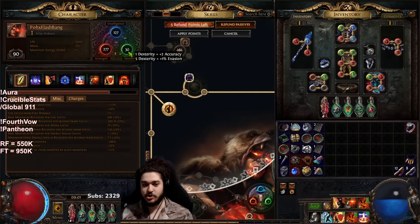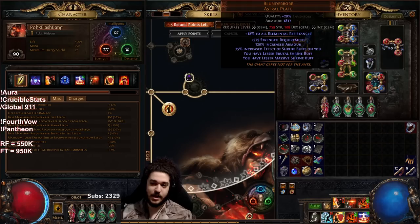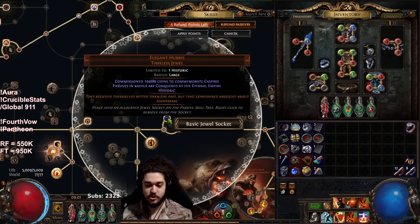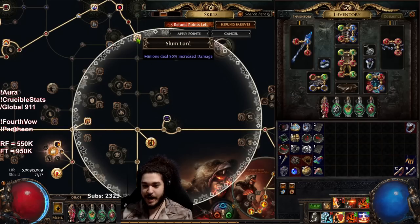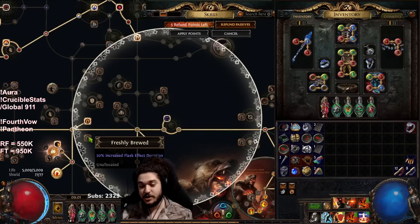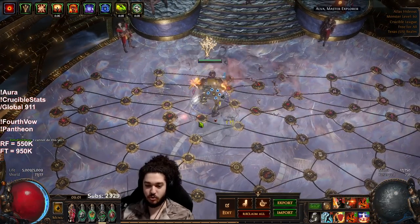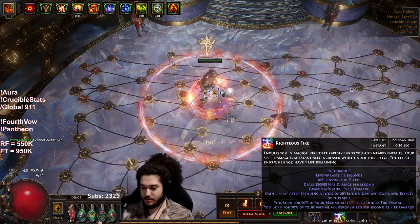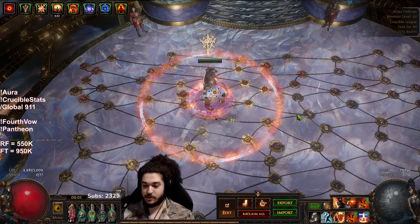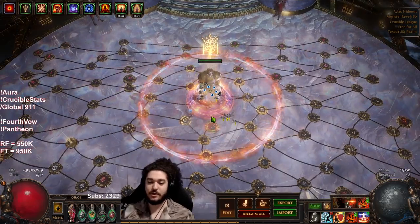I'm using an Elegant Hubris that converts my Eternal Youth into Supreme Ostentation, which makes me ignore attribute requirements. This means I can level all my Dex gems without having any Dex, benefit from the crucible tree's bonus movement speed when Dex is below 100, and use an 800-strength requirement chest without actually needing 800 strength. For Glorious Vanity I sniped a Slumlord for 80 minion damage and another Slumlord for 80 minion damage with flask effect duration. Minion damage is very strong — don't forget about it. My Righteous Fire tooltip is currently around 520,000. If I remove Spiritual Aid it drops to about 350k — so yeah, minion damage is huge.